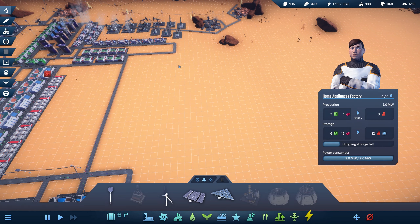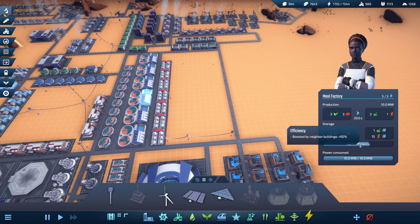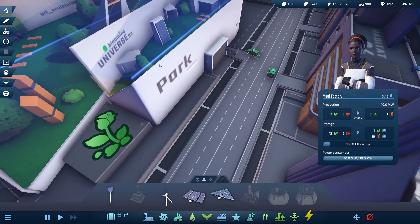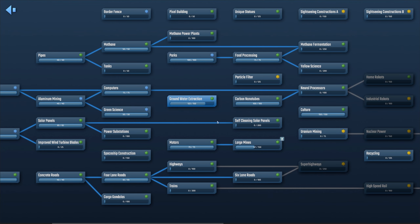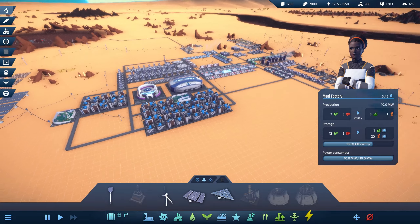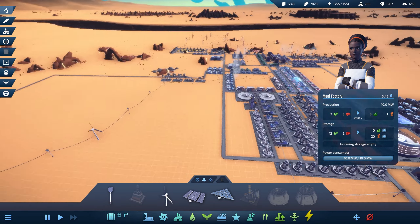It's just going to continue to expand. I feel really limited right here — we might have to move over into this section. It's a bit of a journey for the trucks, but what needs to be done needs to be done. This just has outstanding efficiency — that's why we're constantly running out, we just can't produce on the same level that they consume. 160 percent efficiency. You can like hear the hustle and bustle down here. I think that's actually where we're going to stop for today — this is a really good stopping point.